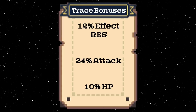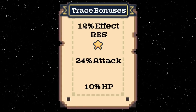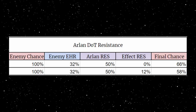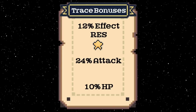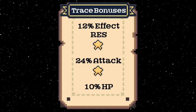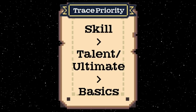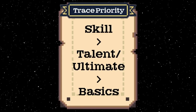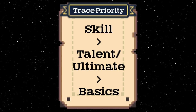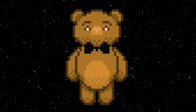His trace bonuses give him 12% effect resistance, which is awesome for his risky playstyle and reduces enemy DoT chances further to a 58% chance. His other bonuses are attack percent, which is great, and HP percent, which is less impactful. For trace priority, his skill is what he'll be spamming to ramp up so it's ideal to max first, then his talent and ultimate take next priority. His basics can be useful but don't need to be leveled.